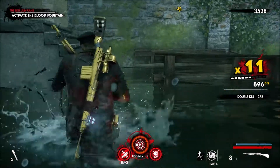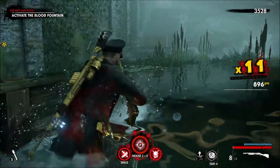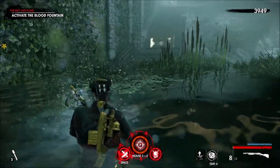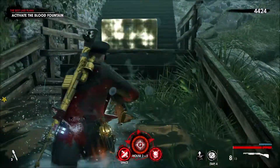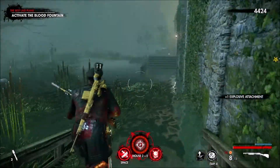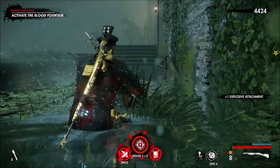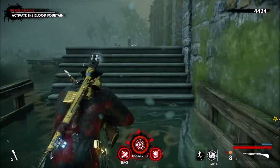From this position, go back to where the mission originally wanted you to go, after preferably picking up this explosive attachment which is also hidden in this little area. It's important to get to this area rather than walking straight to the blood fountain.